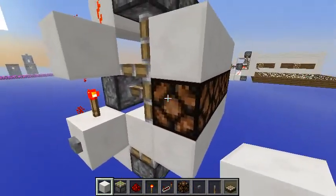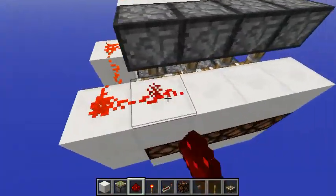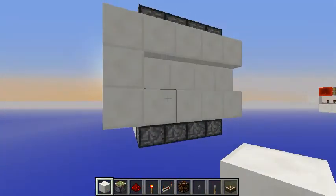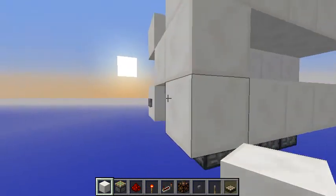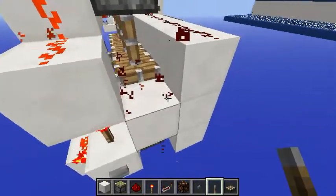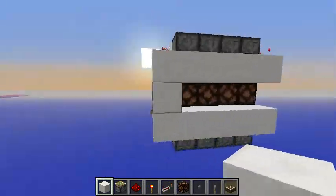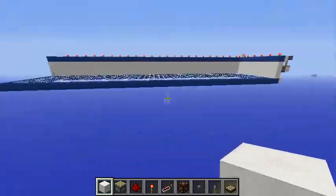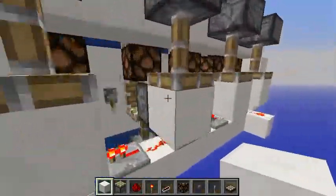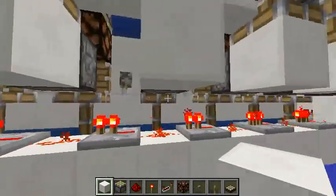If you want to light those lamps, you could do something like this — place the torch here, turn it on, and it would work. That's exactly what I did here. Behind those things you can see I used levers, and that's how I power the lamps.